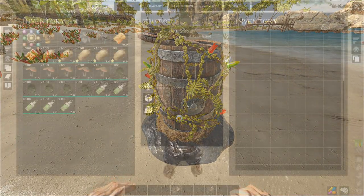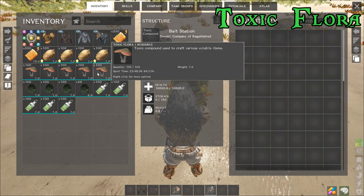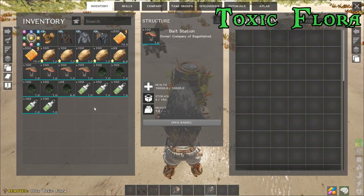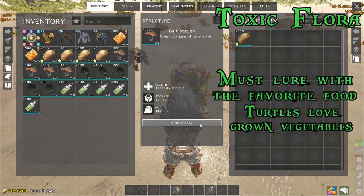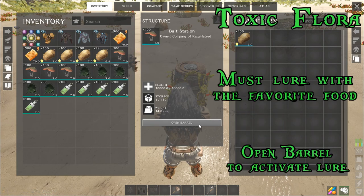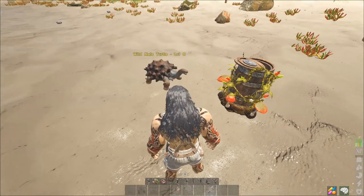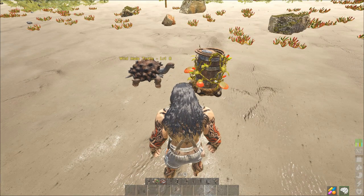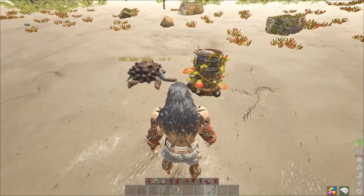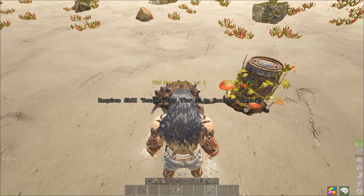For the first test we'll attempt to lure a turtle. We'll use toxic flora as the fuel, then put the turtle's favorite food — a vegetable — into the inventory. Opening the barrel begins attracting the turtle. It's not the fastest, but you can see it rush towards the bait station, ingest the toxic flora, and become unconscious. You can still tame it, so it's very easy to tame.